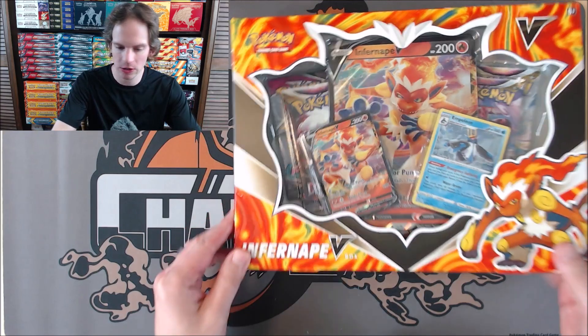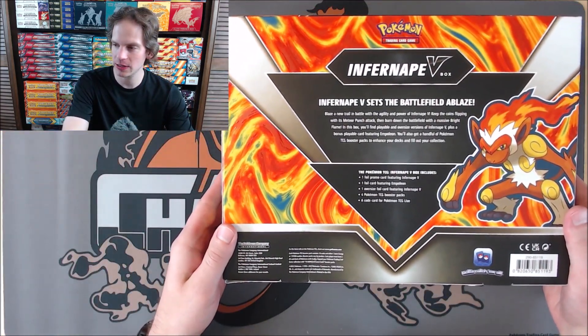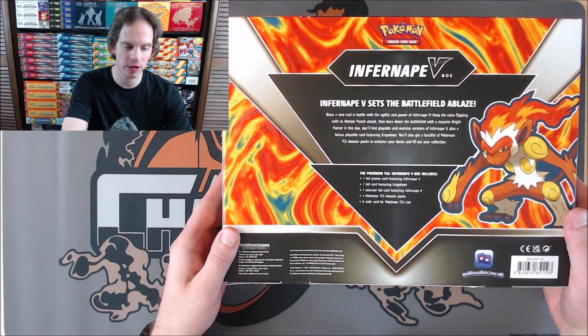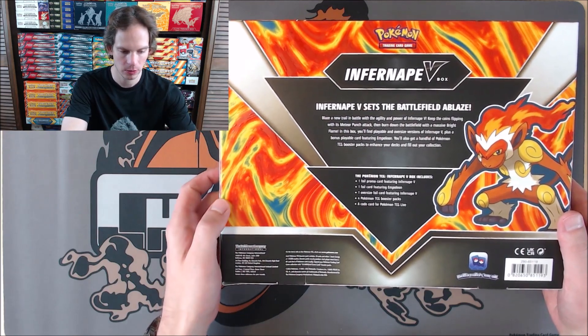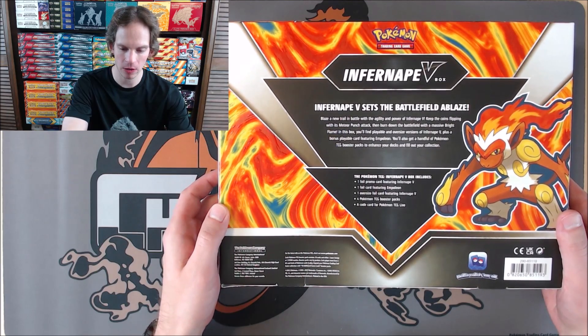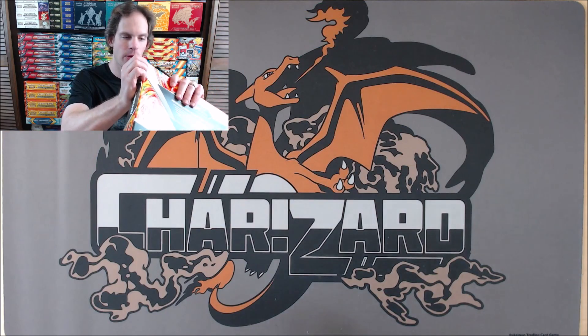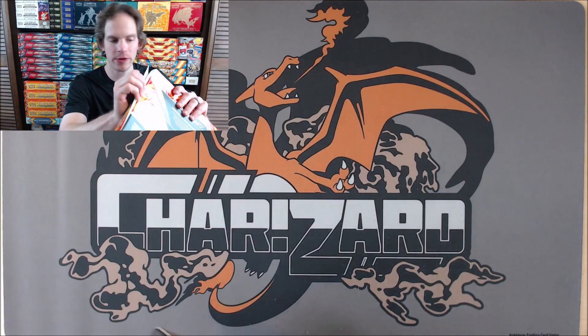I'll flip over the box and it shows exactly what's on the inside. It's a very vivid colored box — pretty cool colors actually, orange and red. Of course, those are the flame colors for Infernape. We'll open up one box at a time so you'll get to see the pull rates for each box.